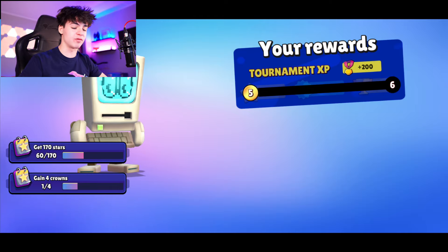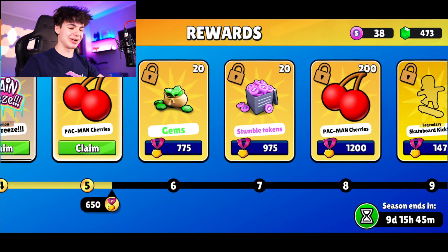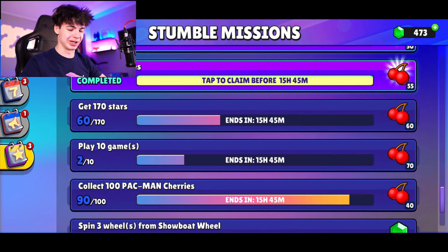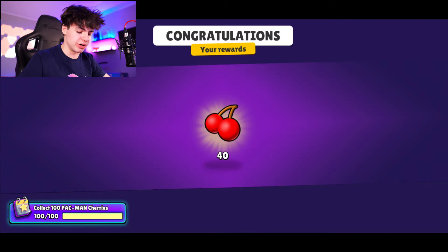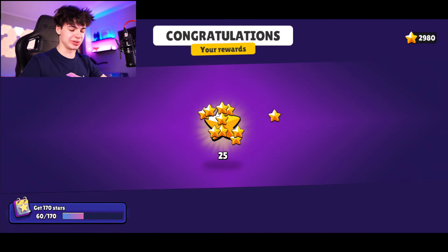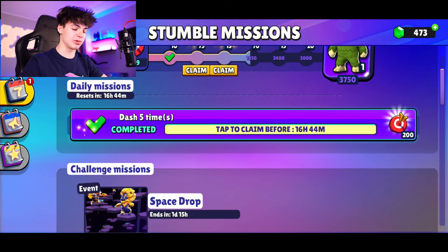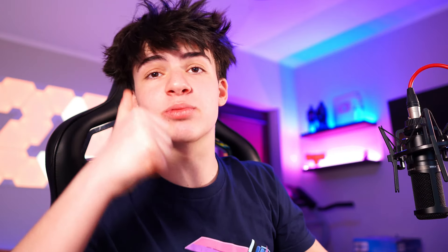We got gems, 200 medals, 50 gems, cherries, and the brain freeze reward - love to see it. Let's check our missions too - you've got to be heavily rewarded for winning. Collecting 100 cherries gets you 40 more which is great. We also got stars which give you quests, and 50 Pac-Man cherries from all the missions. Smash like and subscribe if you enjoyed - that was absolutely insane. See you in the next one, peace out stumblers!